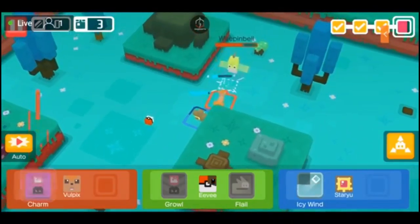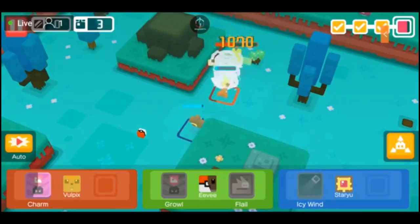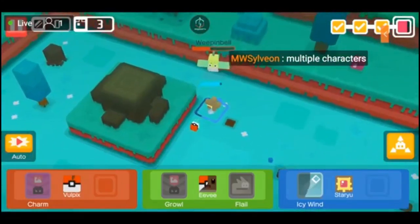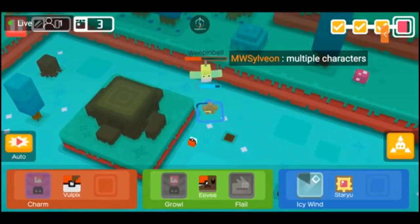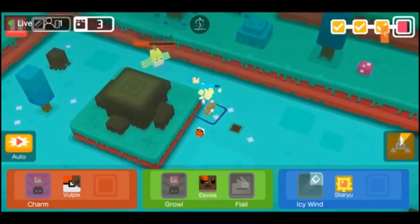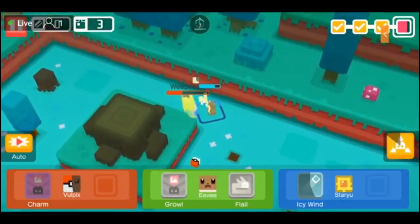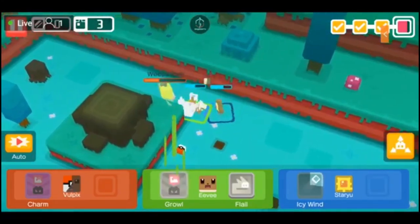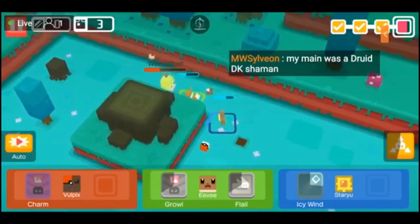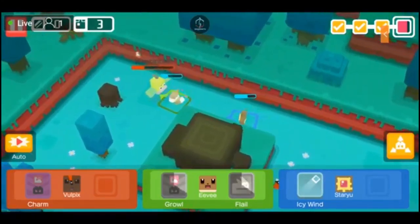What do we do? Oh — Vulpix died too. 1v1. Weeping Bell is OP. I think Eevee's back — they come back after a certain time. Start off with Growl. My main was a Druid, DK, and Shaman. I've played Warlock my whole entire WoW career. We need a quick Icy Wind — reapply Growl, please. Reapply Charm, get back into Icy Wind.